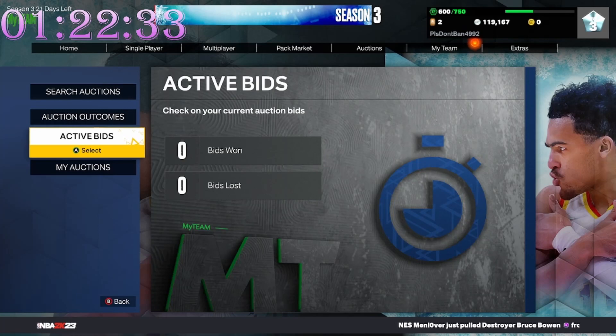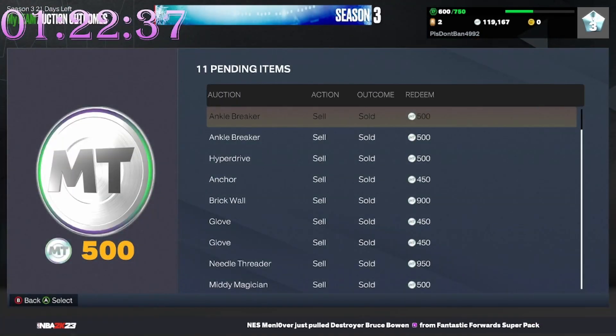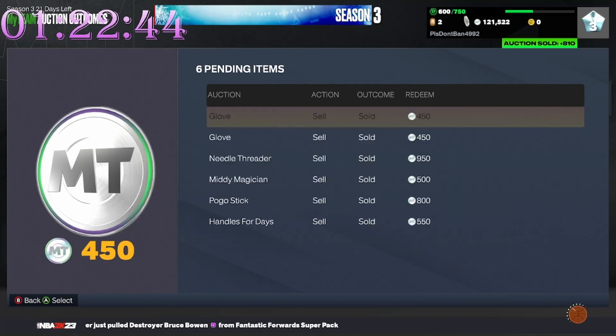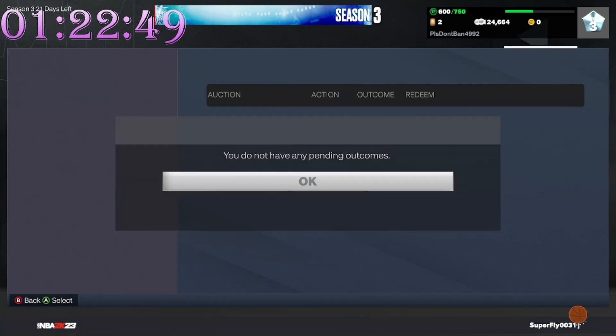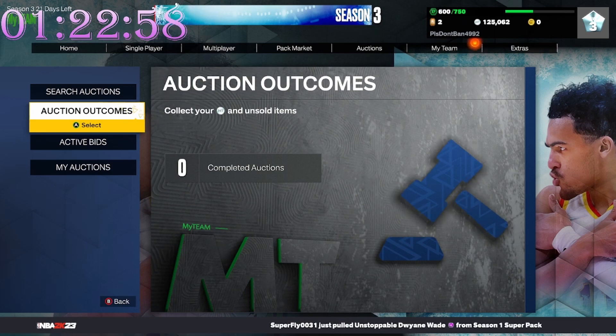Everything has sold, so let's go ahead and redeem it and see how much we made. We did start the challenge with 122,000 MT, so let's just redeem them all and see what we get. We made a whopping 3,000 MT in an hour — that's an L. Jay Grindz out.